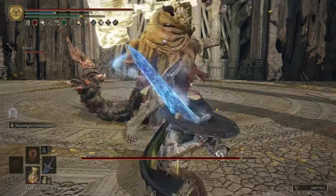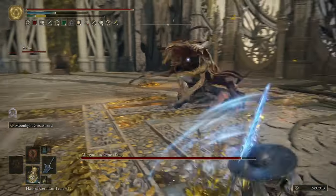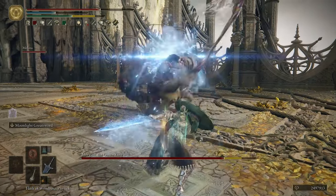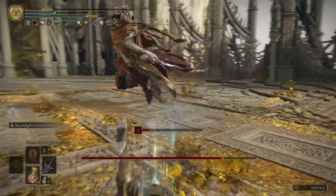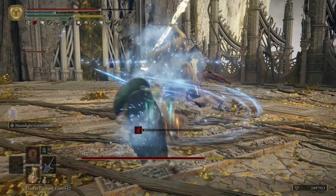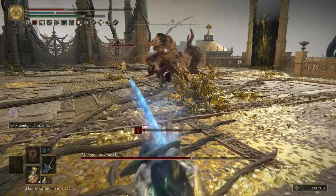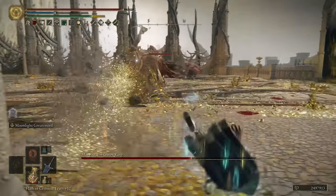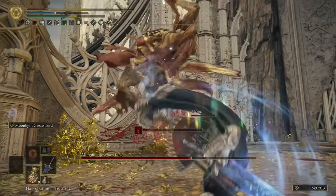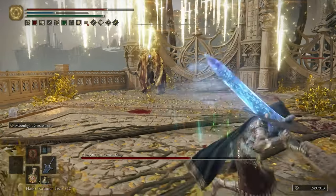Typically you do about 1500 to 2000 damage per hit with the charged attack. If you also use the Wondrous Physick with a Magic-Shrouding Cracked Tear that grants an additional boost. I also like to mix in the Greenspill Crystal Tear because once the ash of war is active you rely on stamina for heavy attacks, so the stamina regeneration helps you keep spamming that attack.